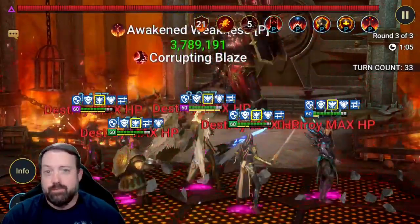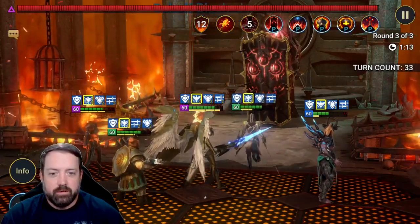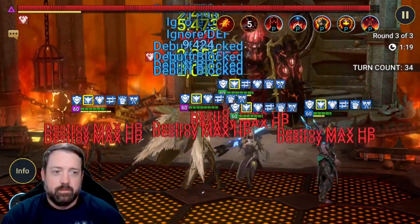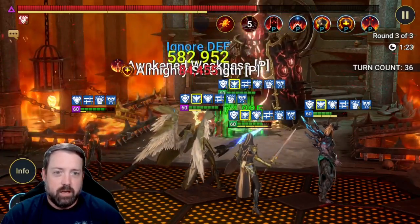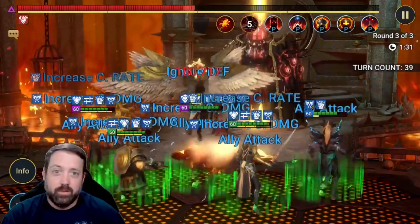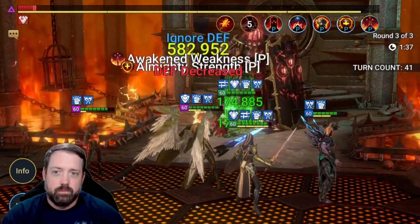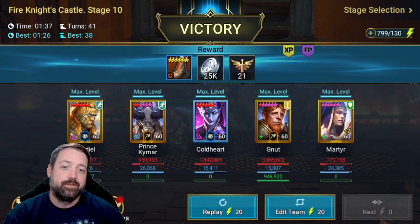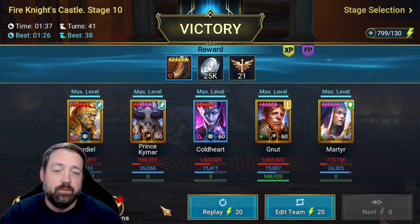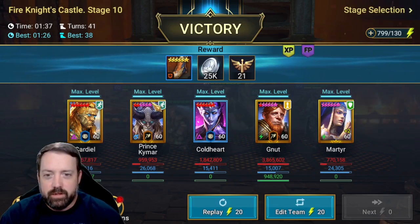Everybody opens up with their initial turns. It's pretty much impossible to drop the shield before he gets his first turn. Then we get our counterattacks, ally attack, a couple of big pops, Kymar reset, and we do it all over again. Minute 37 on that one, 41 turns. You can see Cardiel doing a million damage, Kymar also at a million, Coldheart at 1.8, Newt at 4 mil, and Martyr coming in with a little bit of damage as well.